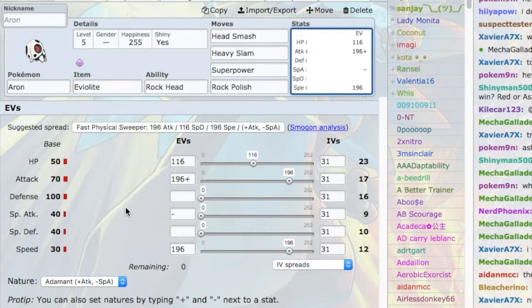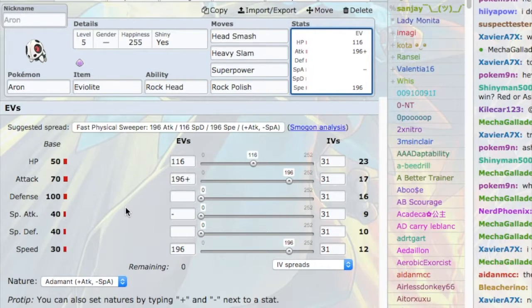As far as EVs go, I want to hit as hard as possible so I'm Adamant with max Attack. I have the Speed to outspeed base 14 and 15 Scarfers after a Rock Polish, and the rest goes to HP for extra bulk. Going higher with Speed doesn't give an extra point, so this is max Speed Auron. You could go Jolly to outspeed base 16 and 17 Scarfers — most notably Mienfoo — but you're not OHKOing Mienfoo either way, and I don't think it's important enough to justify missing the damage from Adamant.